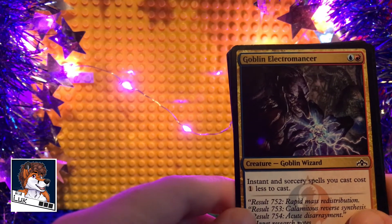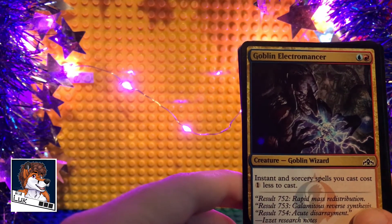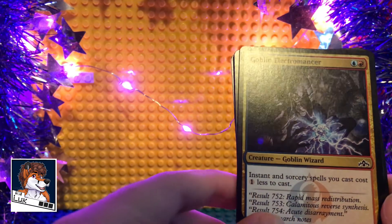Goblin Electromancer — instants and sorceries cost one less to cast. That's pretty neat.